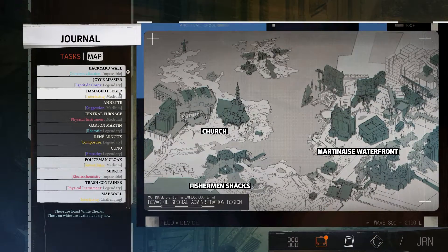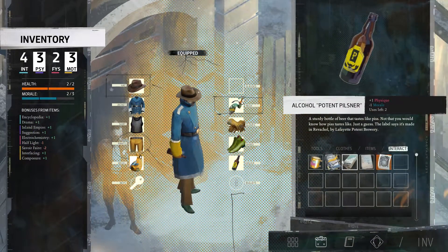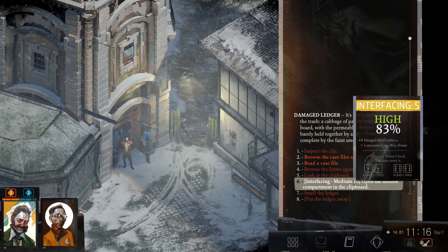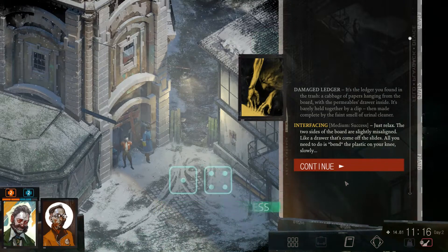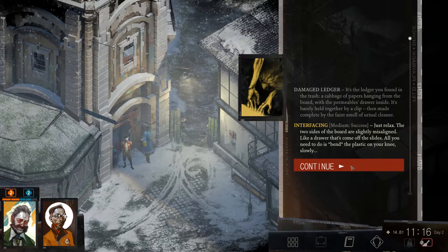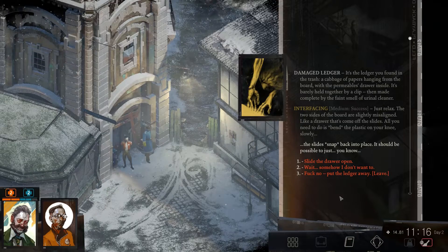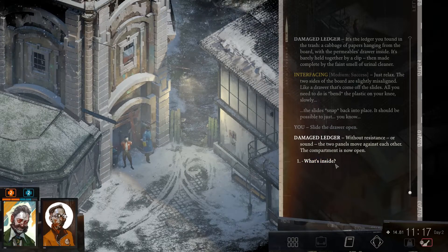The other one is the Damaged Ledger, which is in here. So I go to interact and get our damaged ledger. Open the hidden compartment in the clipboard. The two sides of the board are slightly misaligned, like a drawer that's come off the slides. All you need to do is bend the plastic on your knee slowly, and the slides snap back into place. It should be possible to just slide the drawer open. Without resistance or sound, the two panels move against each other. The compartment is now open.